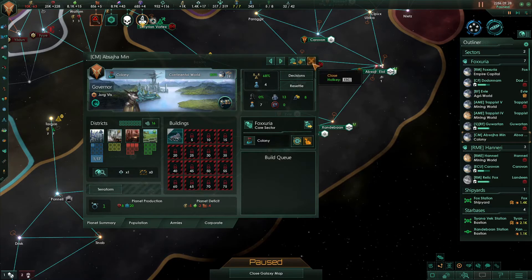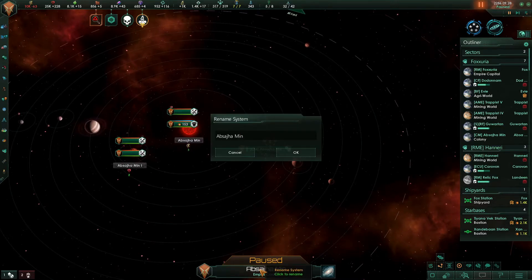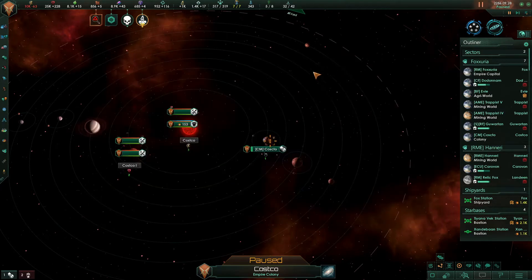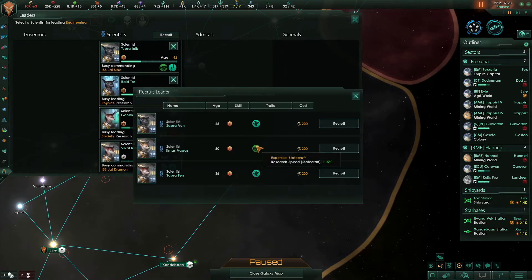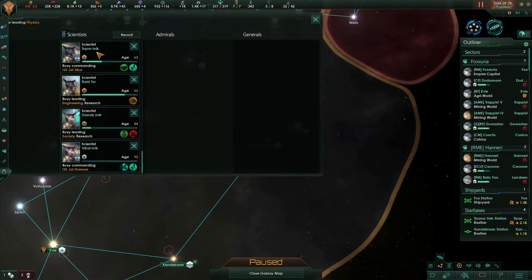I'm going to rename this system. When I'm in the resettlement menu and I'm looking for a destination to send people, I want to very quickly realize I need to be sending as many free people to this place as possible — to build this world up as quickly as possible so we can get the consumer goods taken care of. We have this person busy leading physics research, and he has an anomaly research icon, so I'm going to push this person over there.